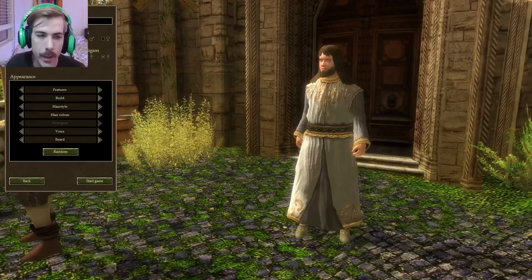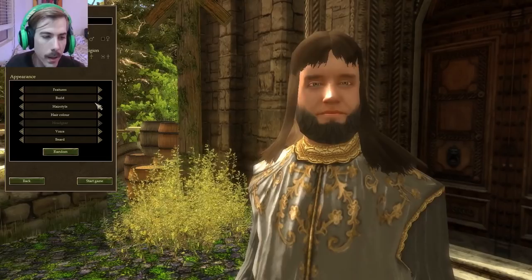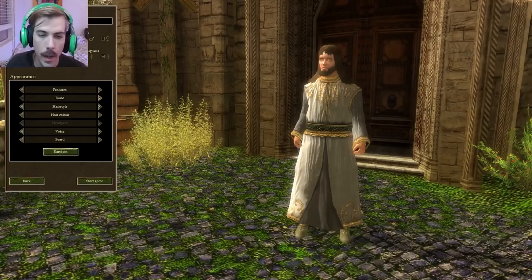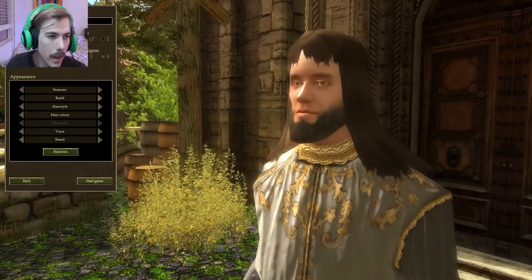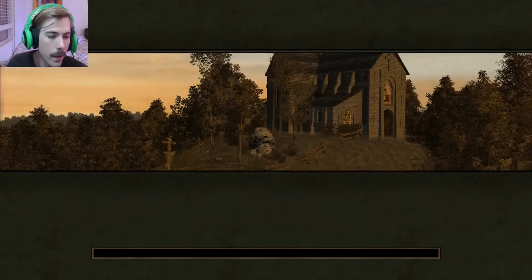Now we get to select the features on him — what he looks like, if he's a big fatty or a super skeleton. You really don't get a lot of customization, just kind of minor stuff — hairstyles and things like that. You get to select the voice. And of course, the important beard you get to have. So we will go ahead and start like that, go with the stash, and say start game.